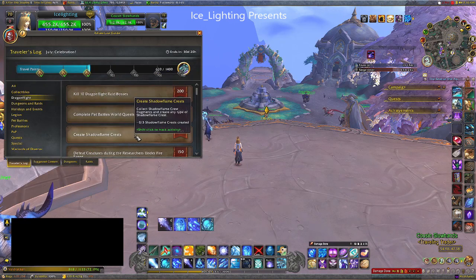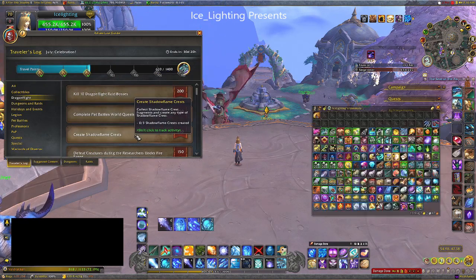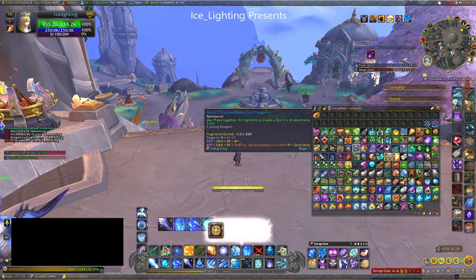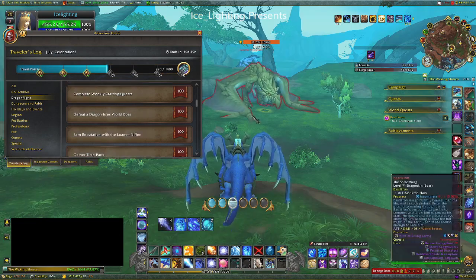I realized there are 150 points just from crafting any of the Shadowflame crest items. I have over 200 of the little whelpling ones that I just keep in my bag for no reason whatsoever, so I crafted three of those. Easy points — definitely worth doing.